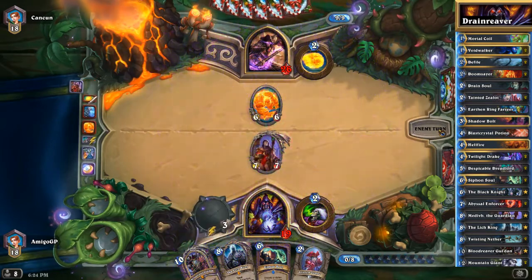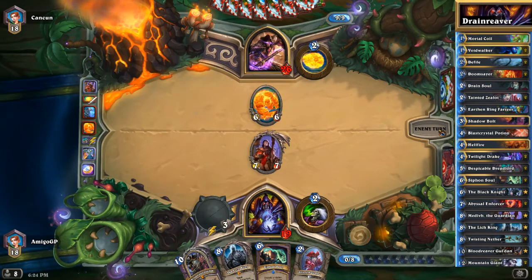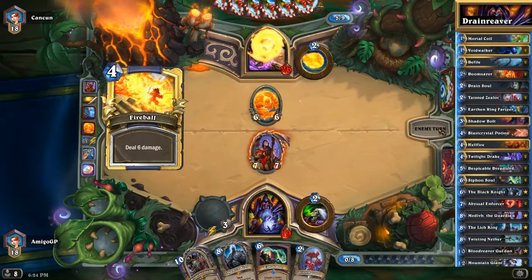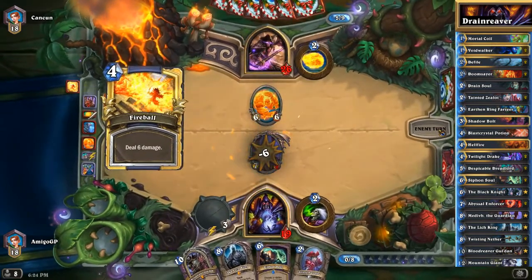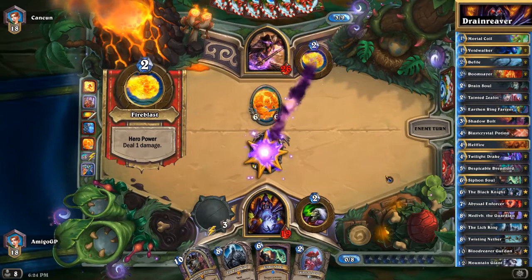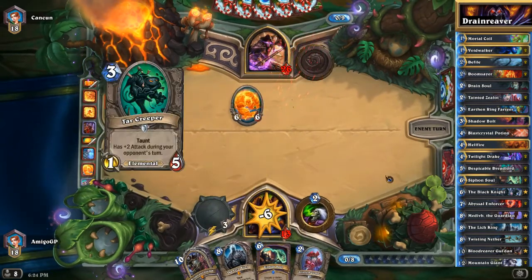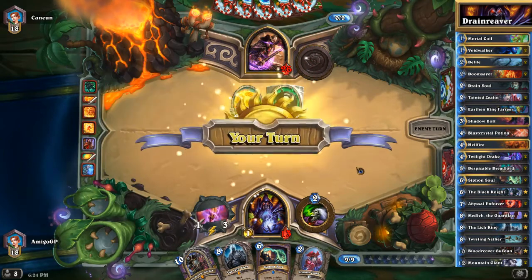So here we are just going to be a little bit greedy and play our Medivh the Guardian to set up Atiesh for Siphon Soul, or if we are lucky we could get Twisting Nether. He is going to use one Fireball and go face with the Blaze Caller, and on top of that he's going to play a Tar Creeper.